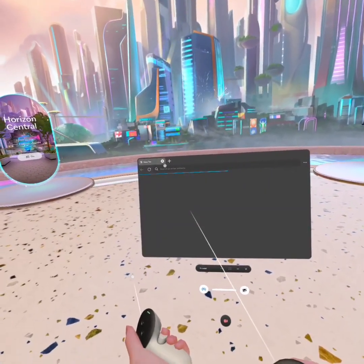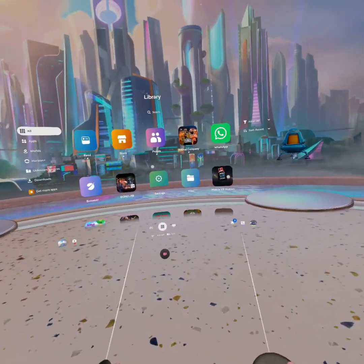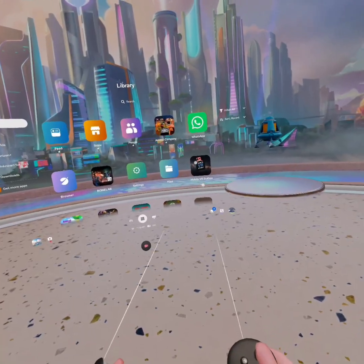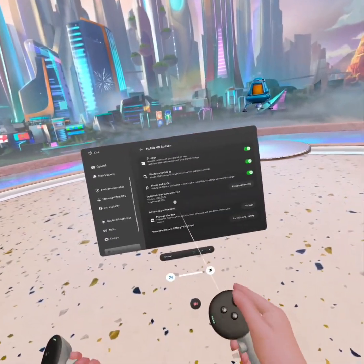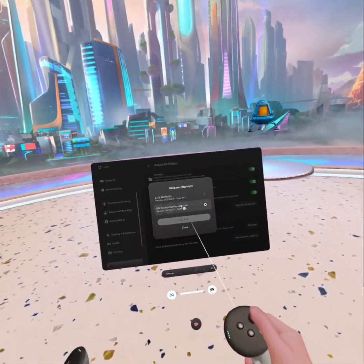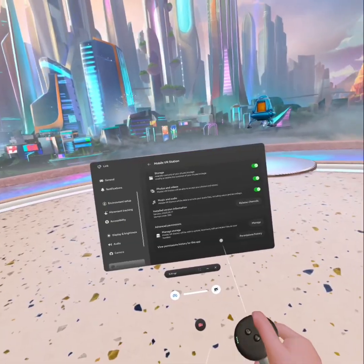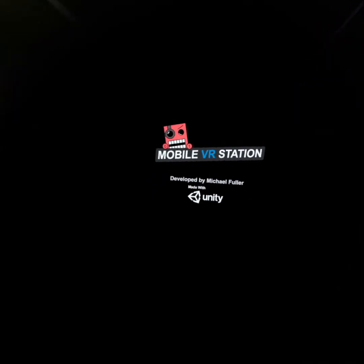So once you have both of them, you can go into Mobile VR Station. You might need to go into an older version because the newer one doesn't work. So go into Settings, then Release Channels, and Old Oculus Version. And then go into Mobile VR Station.